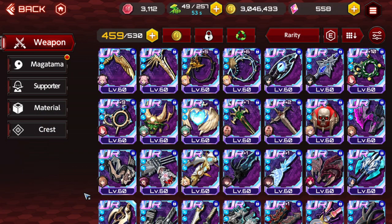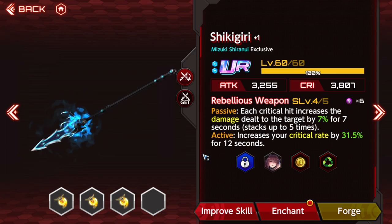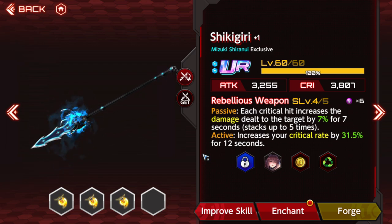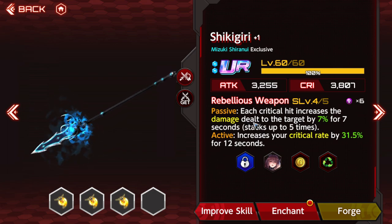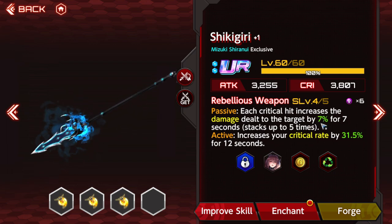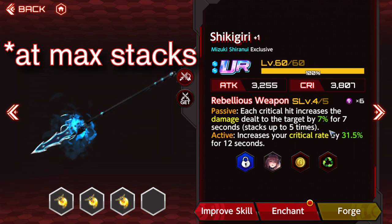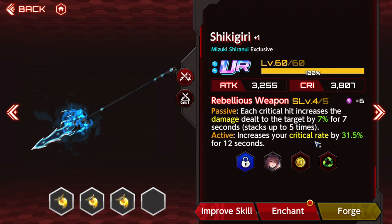What I want to start off with is a series of weapons that every character has. Every single character is going to get one of these when they release. They're called the Memochi Weapons — weapons that every character gets whenever they get added in. They have a signature weapon and they have the Memochi Weapon. All the Memochi Weapons have the same effect.